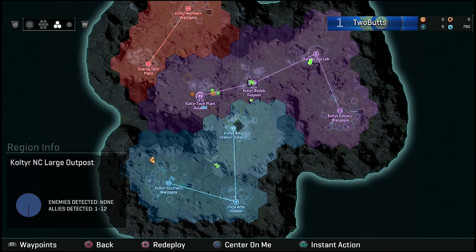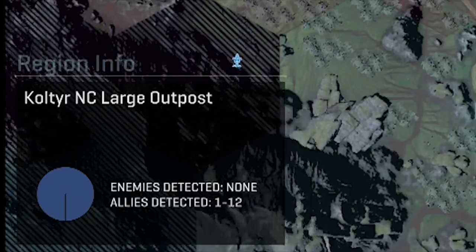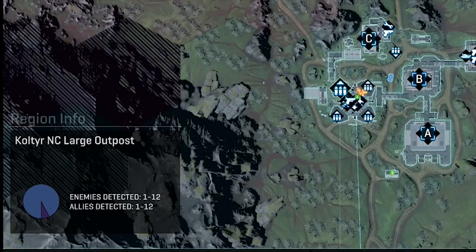Look at the map. See where the battles are happening. See which bases your team is trying to take, or see which bases your enemies are trying to take from you. Look at the relative populations of each fight to see if your team is being overwhelmed, or if there are so many reinforcements that by the time you get to the battle, the battle will be over. And then, only then, should you drive your ATV aimlessly up a mountain for your own personal enjoyment.